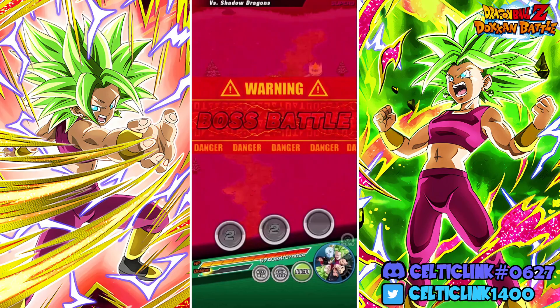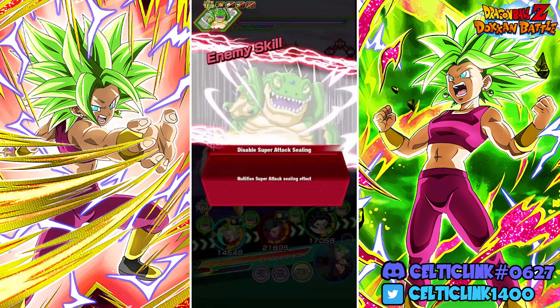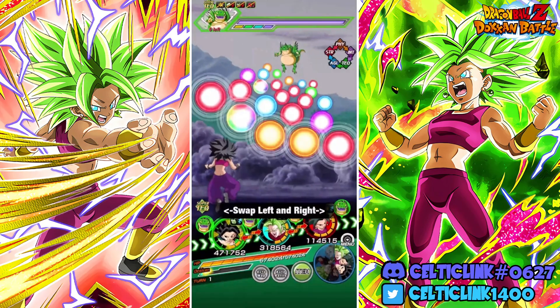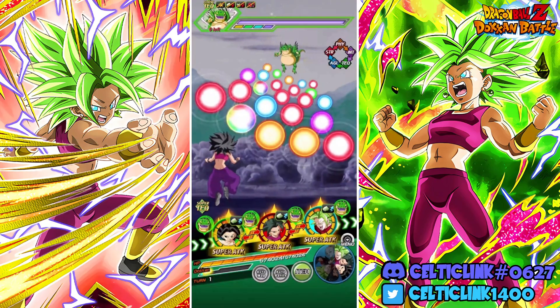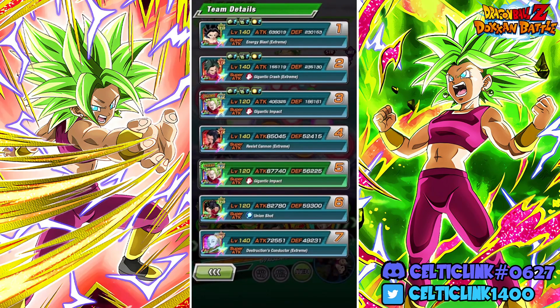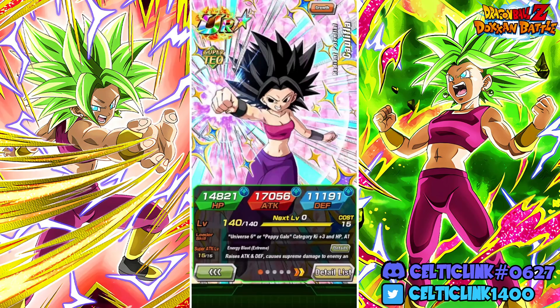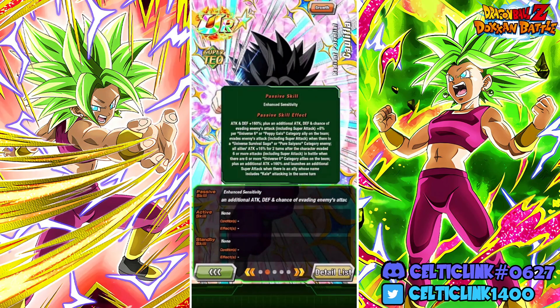All right, so here we go. We do have her first turn, but not quite with the partner we want — but that's okay, we can still work with this. We got five links here, so we'll just keep these and we'll rotate off Kale for a turn or two. We've got five links active here. Very low defense, but that's not what we're concerned with — we're concerned with that dodge chance. We have a full Universe 6 and full Peppy Gals team.